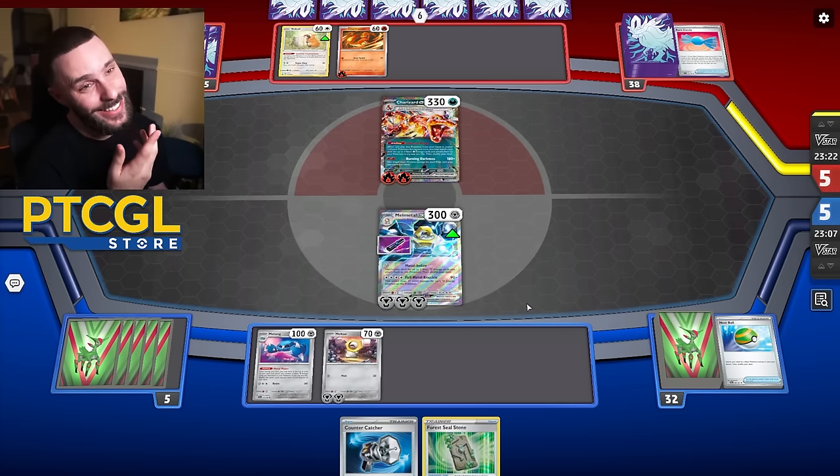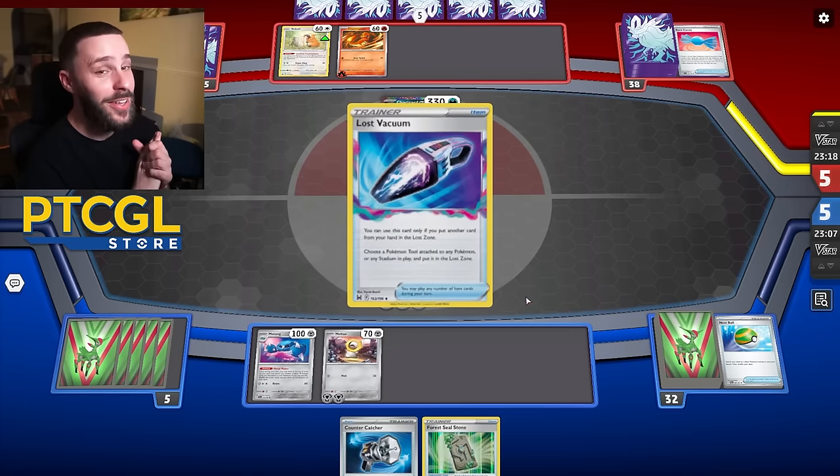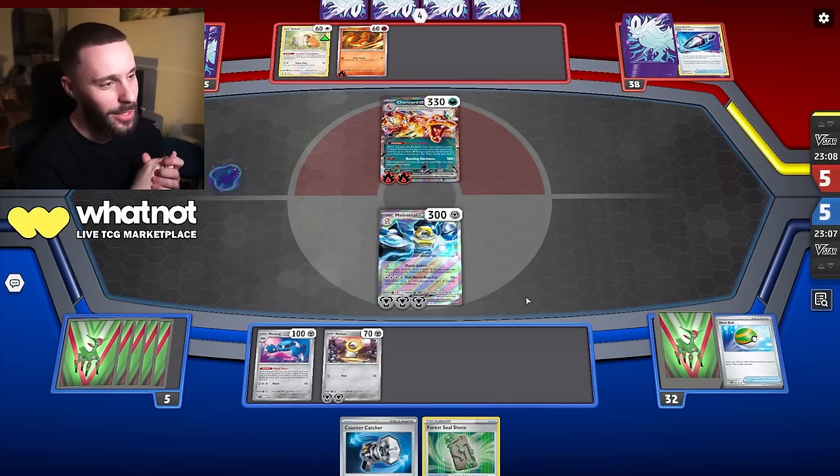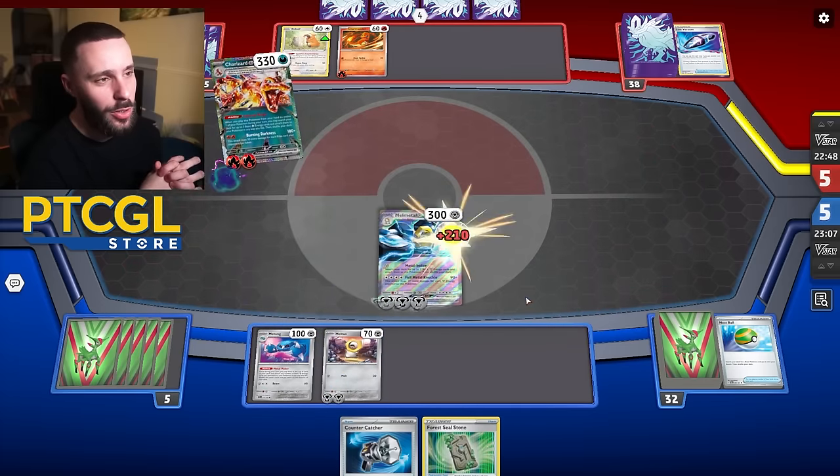There's literally no V in this deck. You can tell I was experimenting with the Metang though, huh? I'm always experimenting. Either way, they get rid of a Chi-Yu and just throw off that Baton like it's nobody's business, and they go for a Burning Darkness for 210.